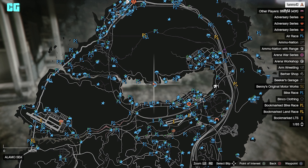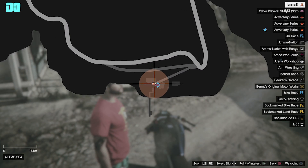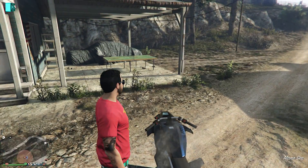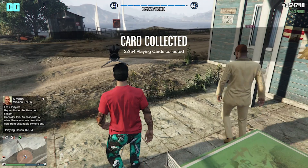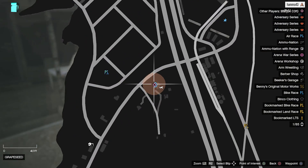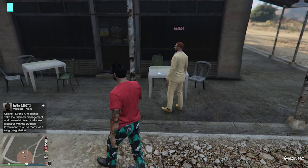Now above Alamo Sea where you do the heist, where you land the helicopter for the humane labs raid, on top of a table. Now in Grapeseed we have one on this white table.